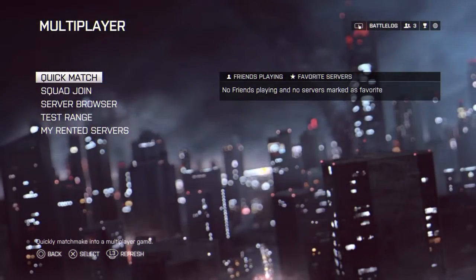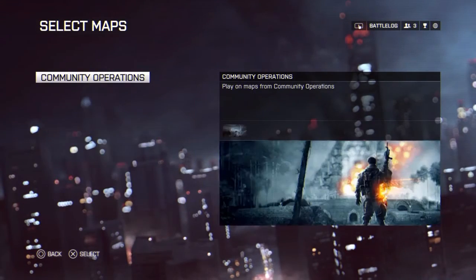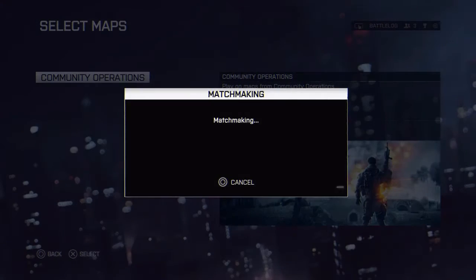Then you're going to go to Multiplayer, just hit Quick Match. Go to Community Operations Large, which is what I like to do because it's just the easiest to find the bow on.